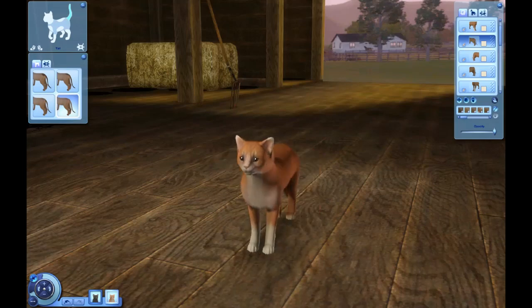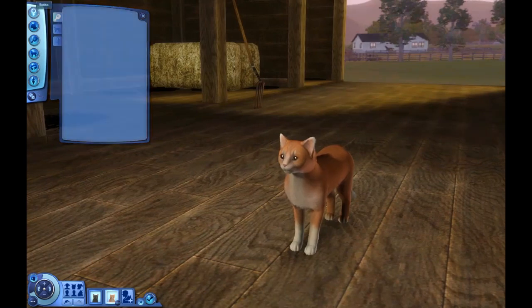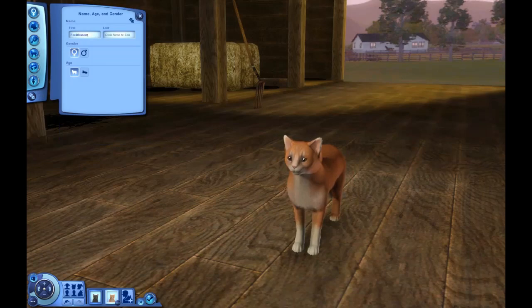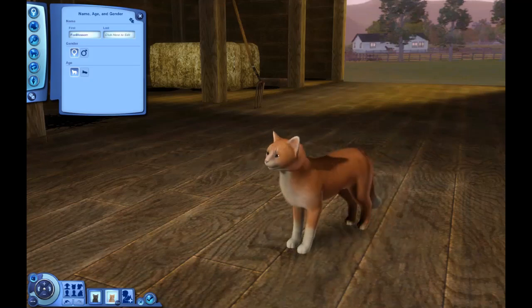I also want to put a little bit on the tip of her tail — like so. This is going to be her and I think I'm going to call her Foxblossom. I'll go check the spelling of Foxblossom because if you don't know, I have dyslexia, meaning I struggle with spelling a lot. Okay, I got the spelling back — so this is Foxblossom.